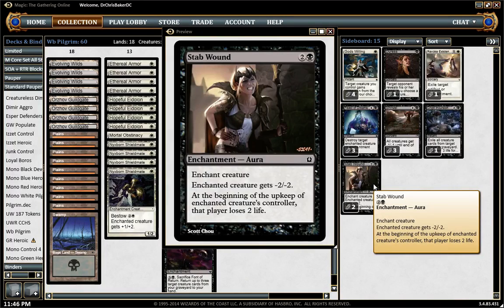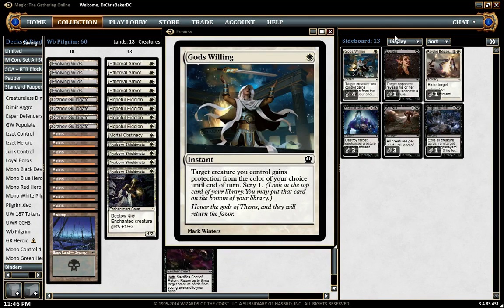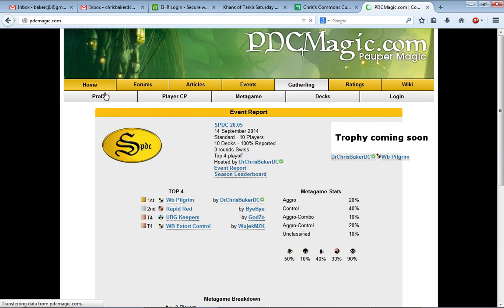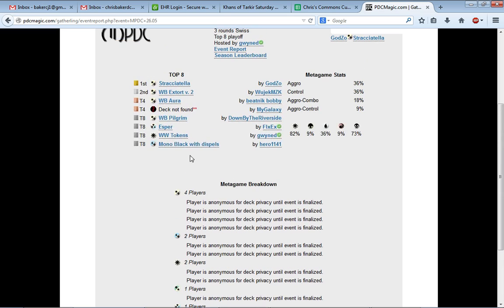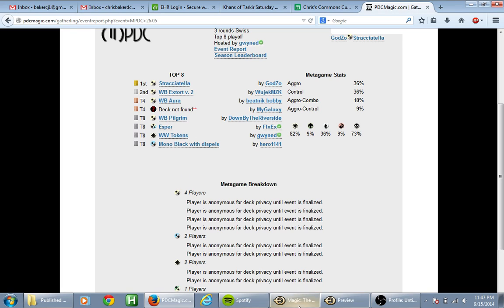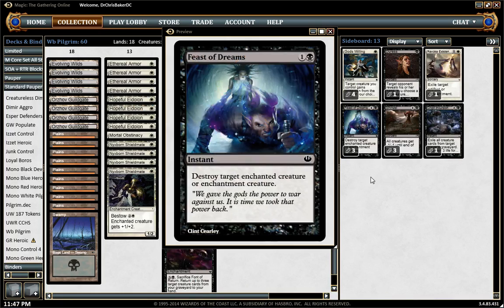I thought of Stab Wound as a repeatable removal spell if they have X2s, but there aren't really good X2 targets in the format — you'd want to kill their guy and then get it back with the Oramancer. If you look at the metagame for MPDC after I won with this, it's very heavy black-white and mono-white — there's white everywhere, plus one control deck and two more Dimir mill decks. So what does that tell me? I need to be good in the mirror and I need to be good against mill.